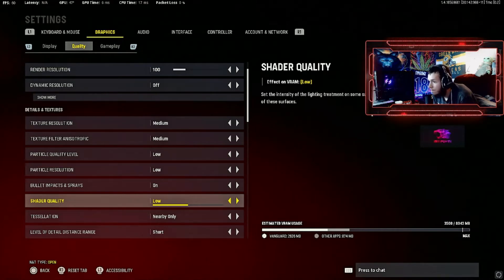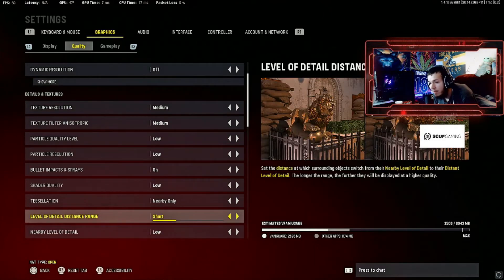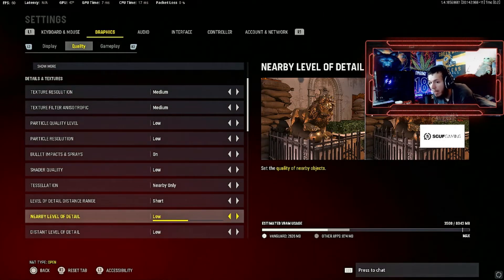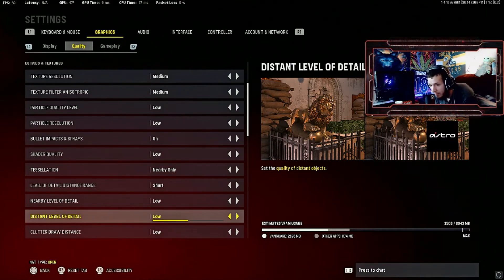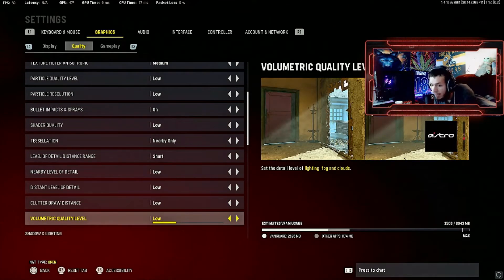Desolation I normally have off, but in this game I'm experimenting — right now I have it on nearby only. It just helps rendering quality a little bit. Level of detail distance range: short. Nearby level of detail: low — I had this on high but it's a very minimal difference. Distance level of detail: low. Clutter draw distance: low. Biometric quality level: low.